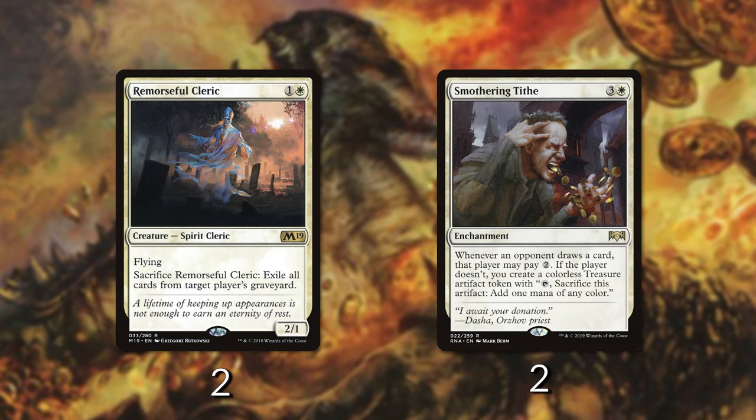Remorseful Cleric is another way to take advantage of this. If you're about to play Fall of the Thran you can float all your mana, put down Remorseful Cleric, let Fall of the Thran resolve, then exile everything instantly. If you don't have the Phyrexian Scriptures loop set up you can quickly take everything out. With Smothering Tithe in play, next turn your opponent won't have any lands and they won't be able to pay the two mana tax anyway - you'll gain so much mana it doesn't matter.